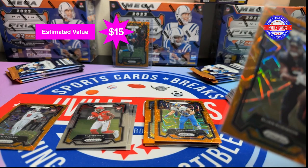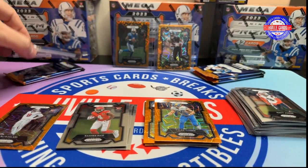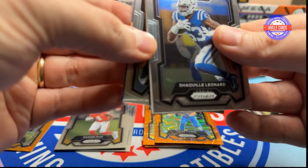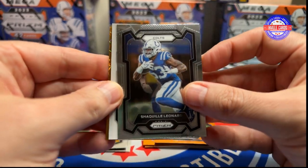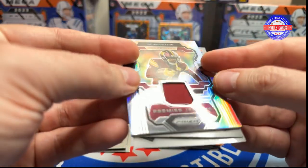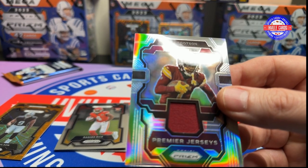Some of these may go in — I haven't sent my PSA submission off yet, so some of these may end up in it. I have to check them over first. Alright, get rid of that. This has a MIM in it. We have Shaq Leonard, Malik Willis, Tyree Wilson on the lasers, and Jahan Dotson on their premier jerseys. That's neat — he's a good player.